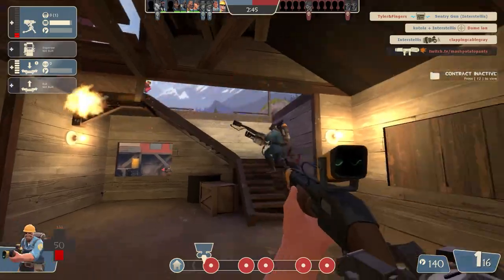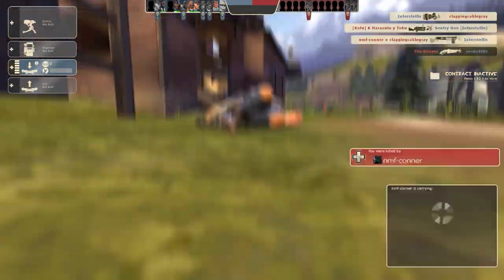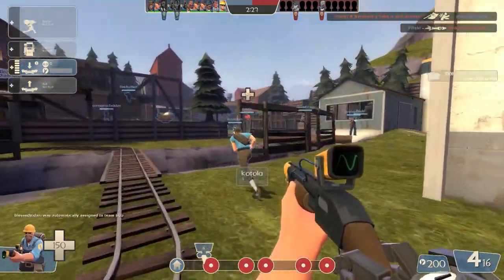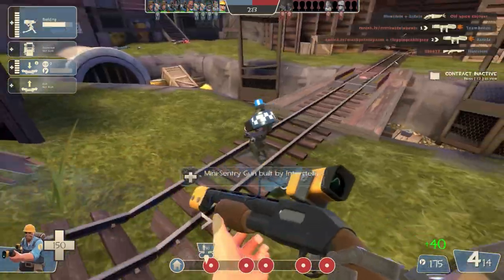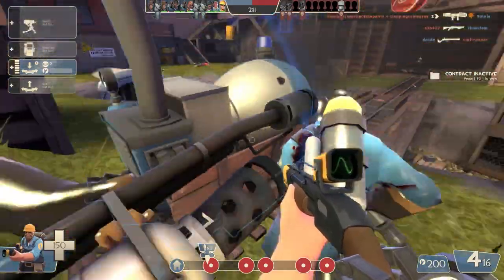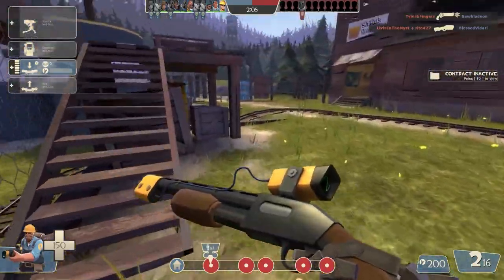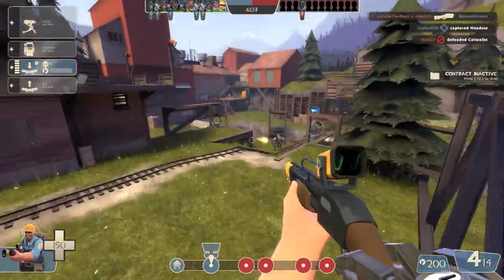There we go. I was able to get him at least. Totally thought I was gonna die. I did just die. So yeah, my strategy for this is just to rely on the mini-sentry as much as I can. Mini-sentry! I'll save you! Are you kidding me? I was pressing right click. I was kind of dumb in the first place for even putting it on the tracks, but that sucks.